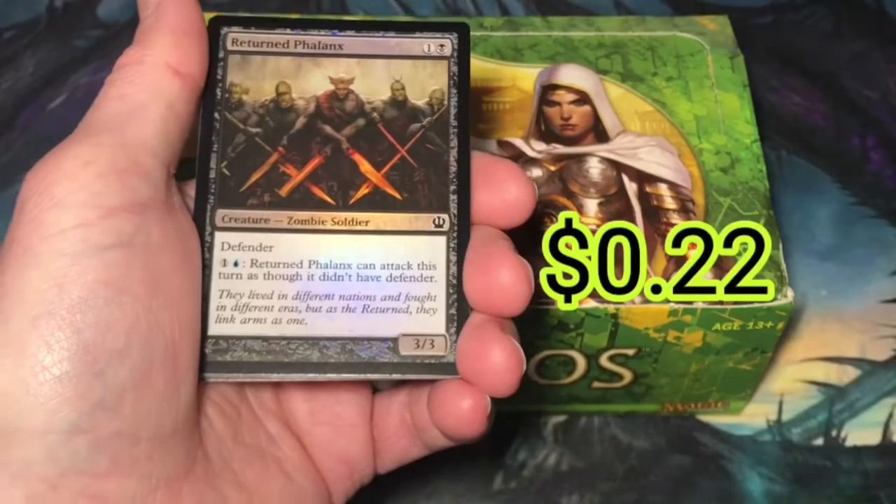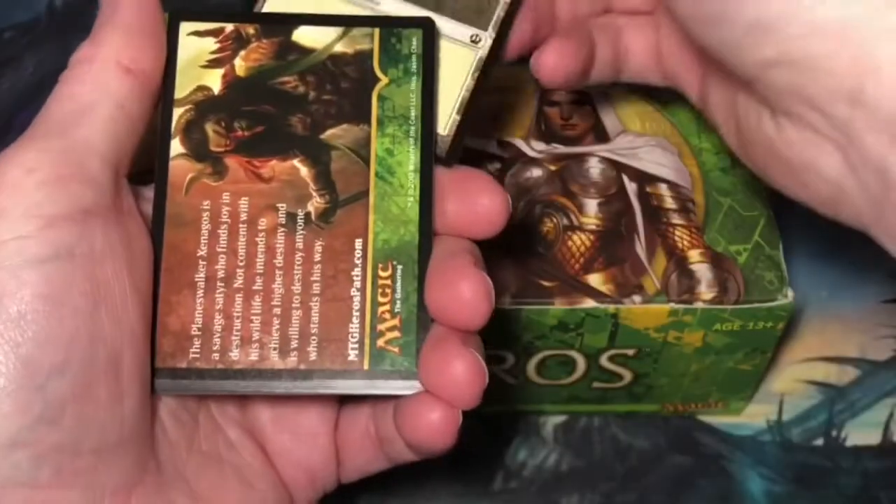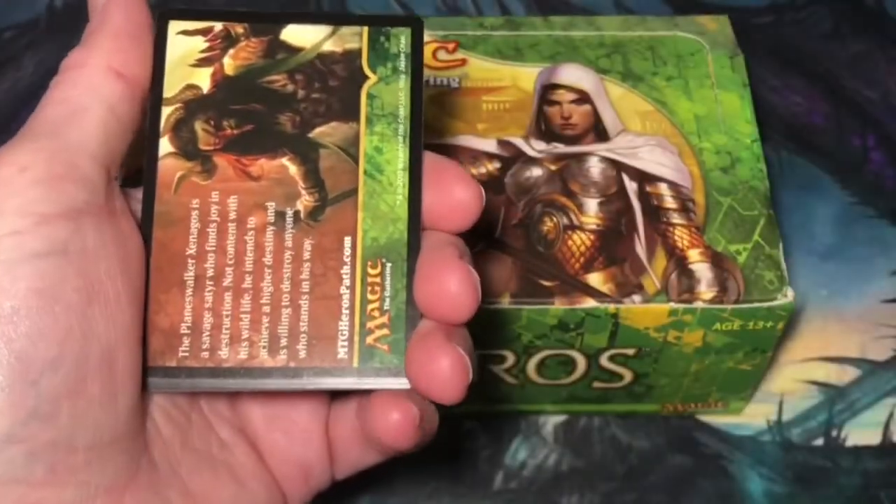Have a foil — Return to the Ranks. A Plains. And a stupid ad card with no value.